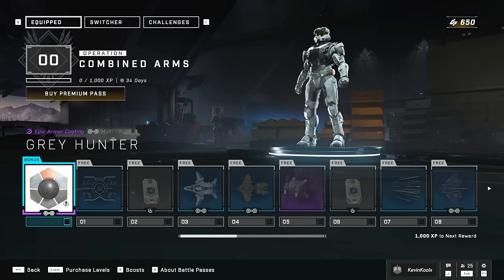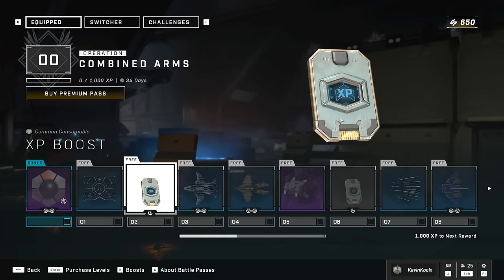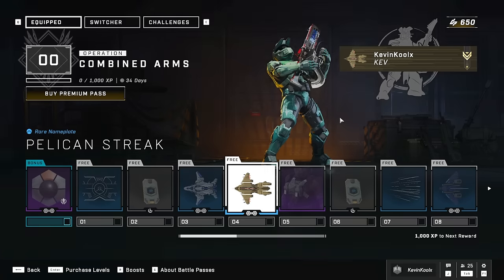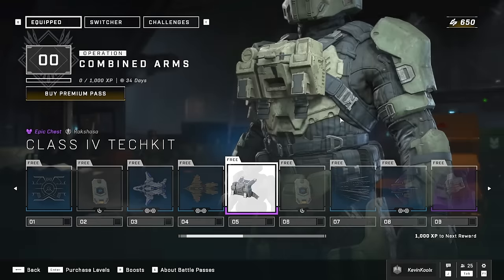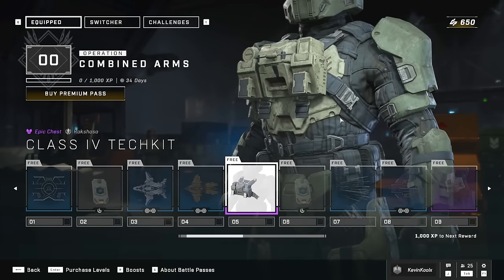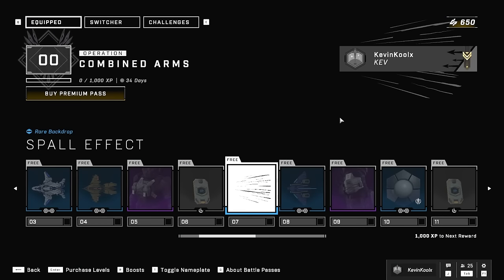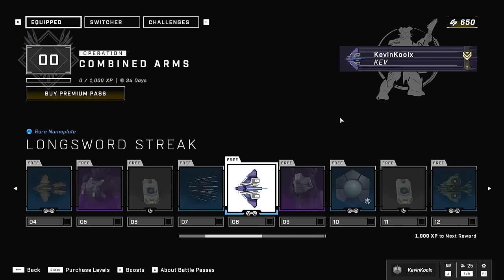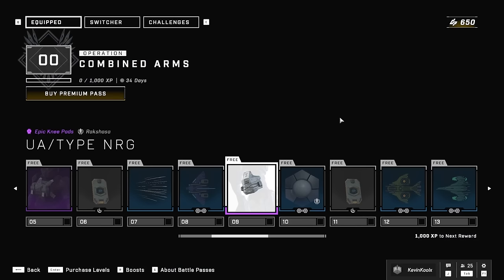Like I said, we unlock the Gray Hunter if you buy into it — I think I might pass on this. You get a backdrop, XP boost, and a bunch of different nameplates, which actually do look kind of awesome on your character's nameplate, so that's something to take into consideration. You get your first chest piece at level 5, another XP boost, and a spiral effect backdrop as well. You also have another nameplate for the longsword.